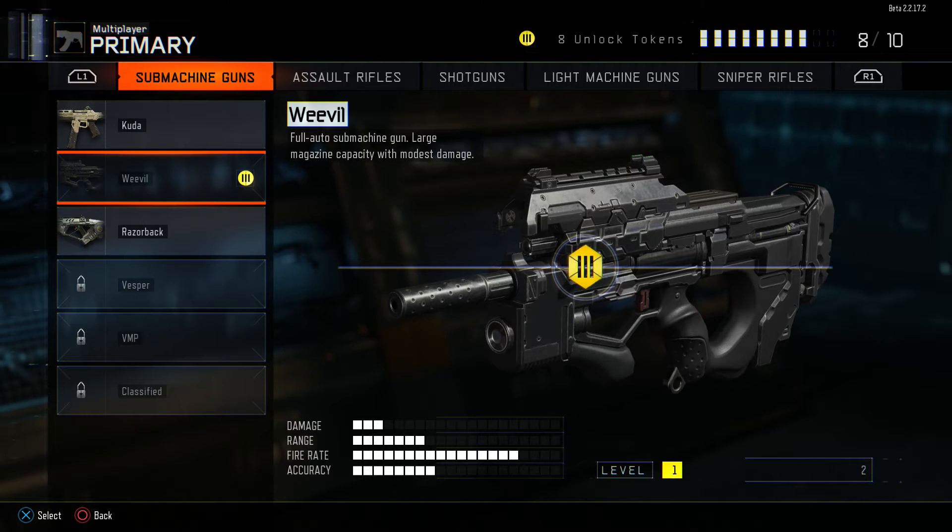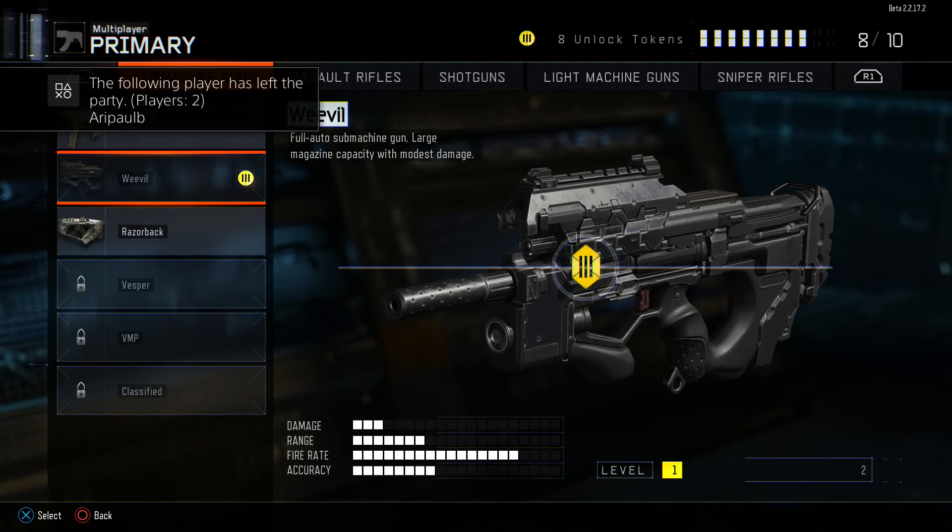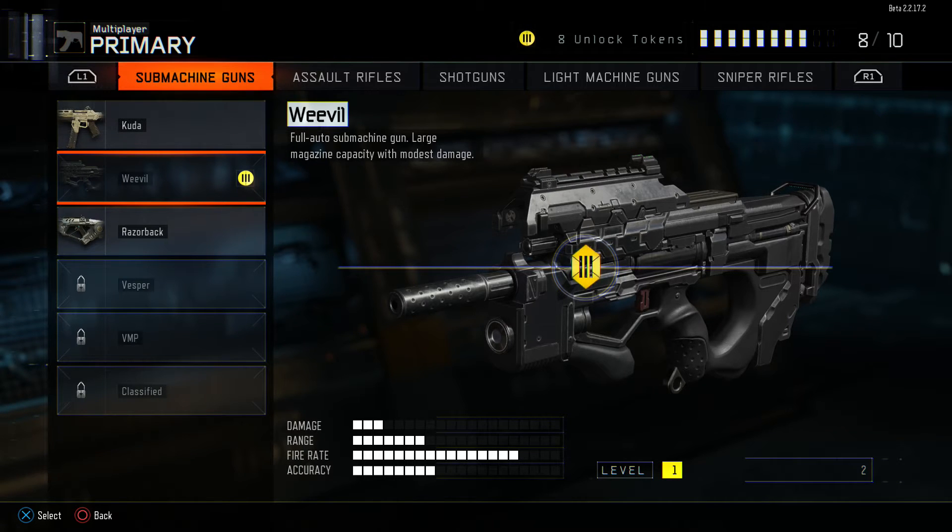The Weevil — full auto submachine gun, large magazine capacity with modest damage. Only has three little bars of damage, nothing really, but the fire rate is high, so it has that crazy effect where you literally spray people down. It's gonna take a bit, but it'll happen eventually, so that's cool.